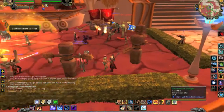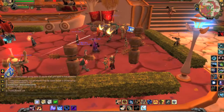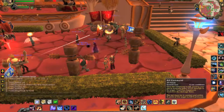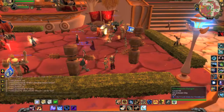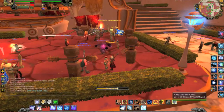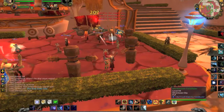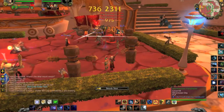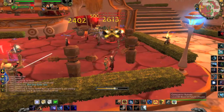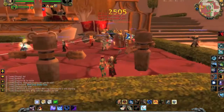The best thing about Survival Hunter is the AoE. My gosh. So there's a spell called Trap Launcher, where you can launch a trap up to 30 yards away from you. This is how I would do an AoE pull: you start with Trap Launcher, do a shot, launch the trap, and then spam Multishot. The Multishot applies Serpent Sting, and those two 3k things you see are Serpent Sting critical hits. Then you get a Lock and Load, like I just did.